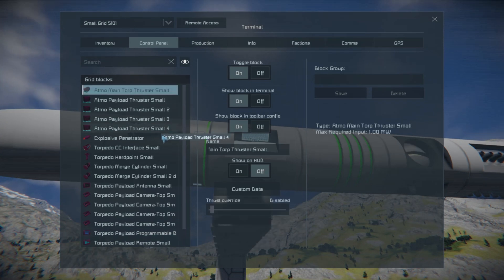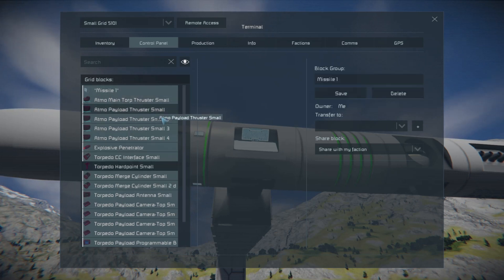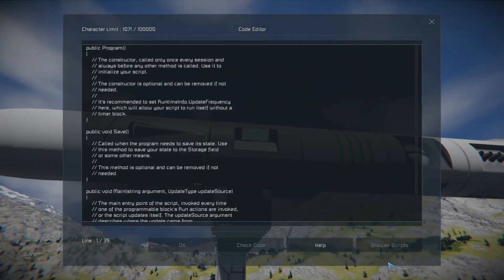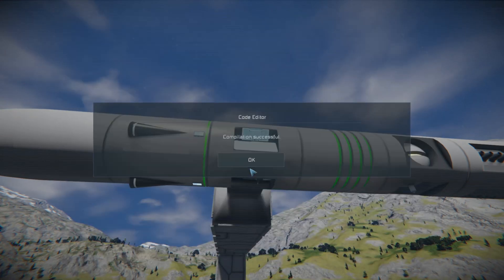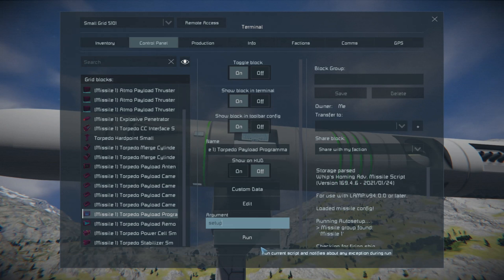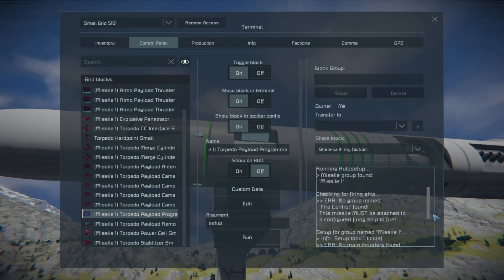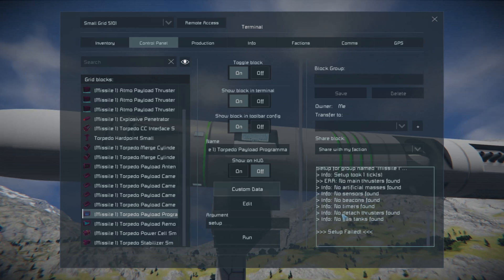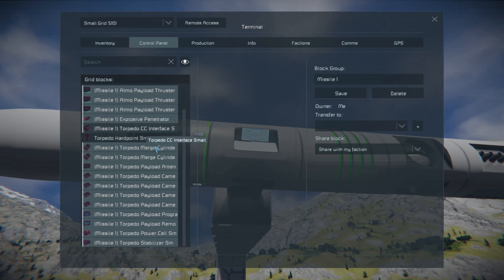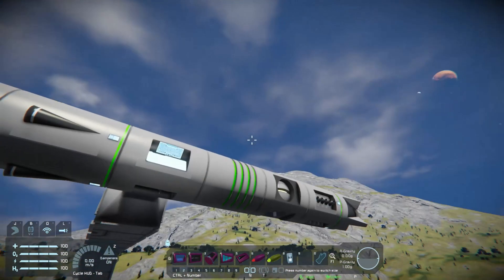Just to see that in action, I'll turn these off, grab everything other than the hardpoint, and call it missile one. Programmable block — edit, browse — no group name, fire control file, no main set up for missile. It's not finding a lot of this because it's not attached, but trust me everything's in there — it works, as evident by this right here. You have just created a WAM missile using the torpedo block parts.